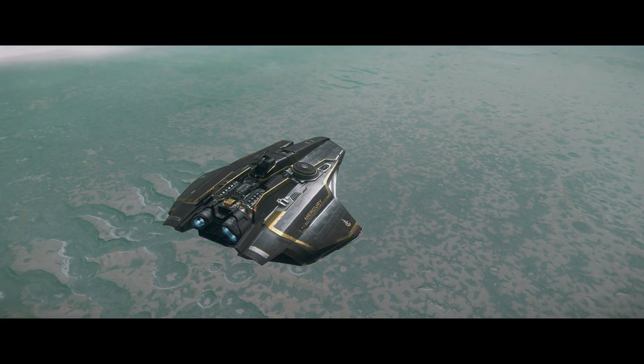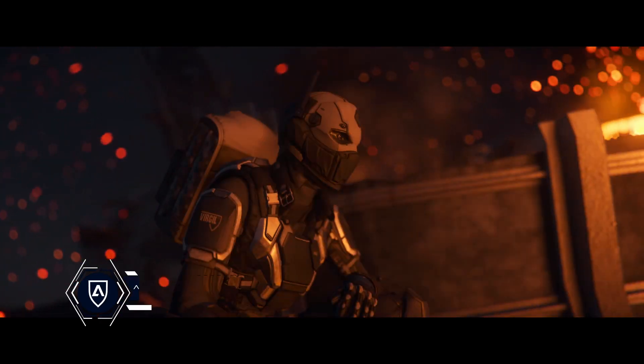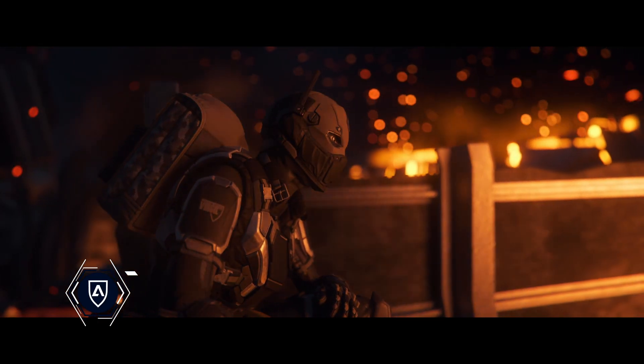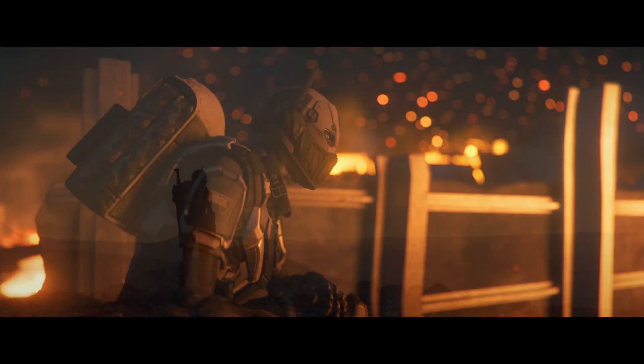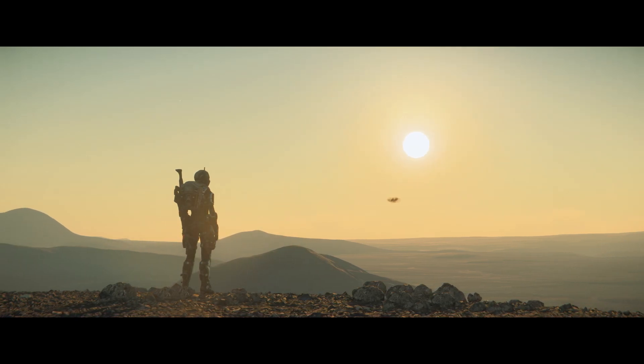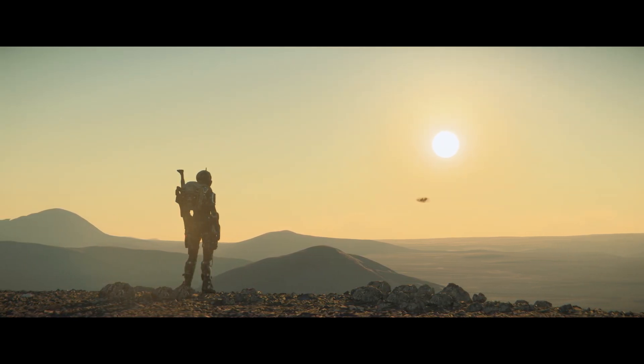Moving on to a very easy to fix but very annoying bug. Sometimes when you power on a turret equipped with energy weapons, your ammo count won't charge. The workaround is very simple — power the turret off and on and that should fix it. If it doesn't, getting out of the turret and back in can help, or you can try to power cycle the whole ship.